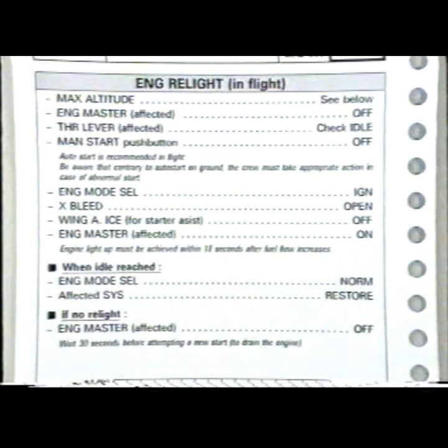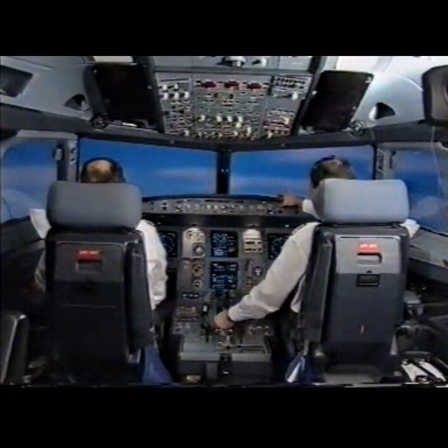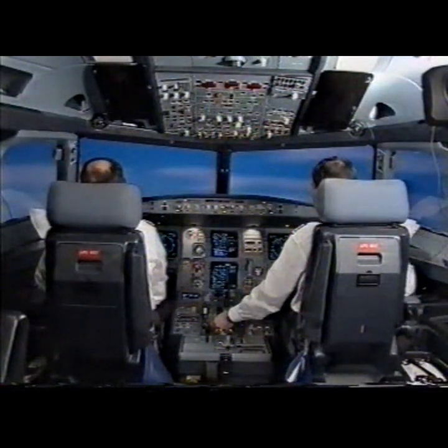Manual start pushbutton, engine off. Off. Engine mode selector ignition — ignition. Cross bleed open. Open. Wing anti-ice off. Off. Engine master affected on. Start engine number 1. Start valve open, N2, full flow. Oil pressure rising. N1.